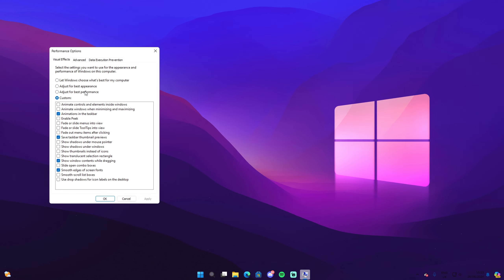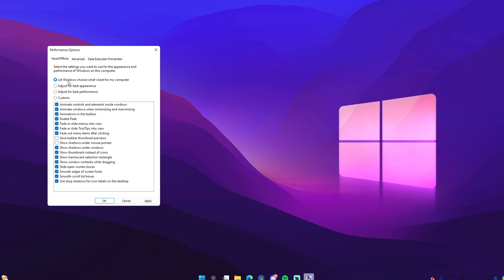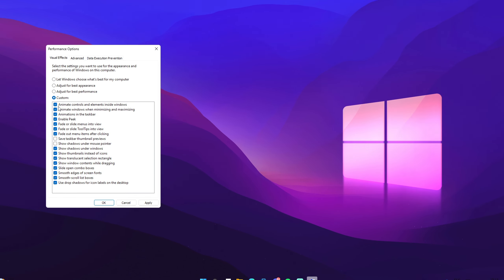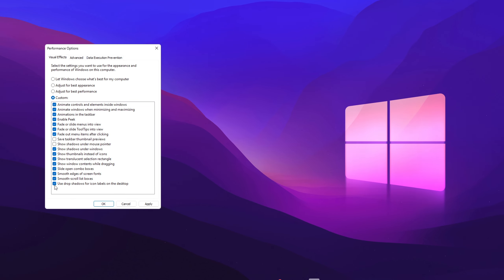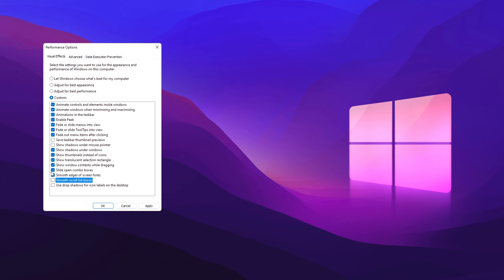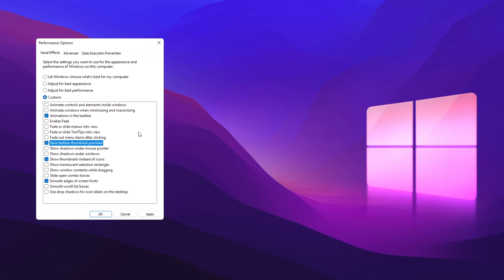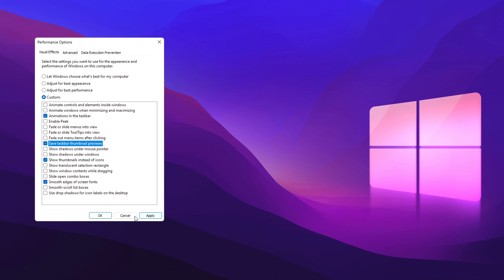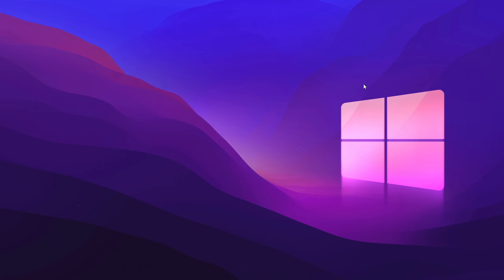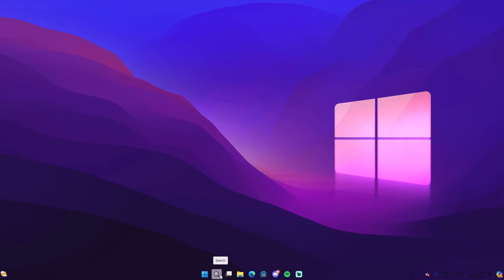Another cool setting: go to the search icon and type 'adjust the appearance and performance of Windows.' By default it's set to let Windows choose what's best, but select 'custom' and disable things you don't use. Personally, I disable drop shadows, smooth control list boxes, and light open combo boxes. Once you've found the best settings for you, click apply and OK.